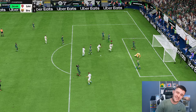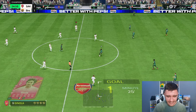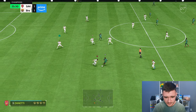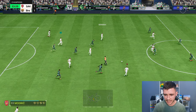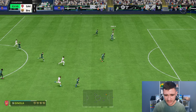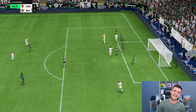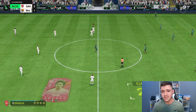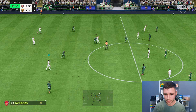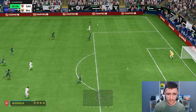Ginola is almost playing like a lone striker. The acceleration boost after the step-over is going to be so good — five-star weak foot, great finish! The technical side paired with his physical side makes him an absolute tank going forward. Springing into a counter attack, with Rapid and Quick Step play styles he's very quick. Finesse shot near post — he's not going to miss. I think he's going to be one of the most clinical players in the game.